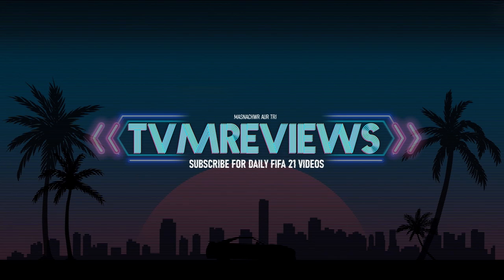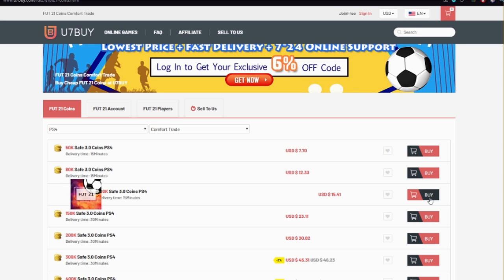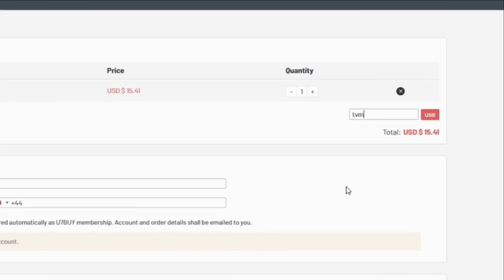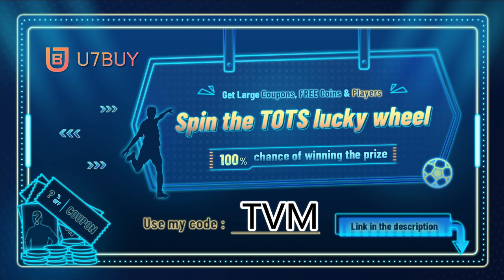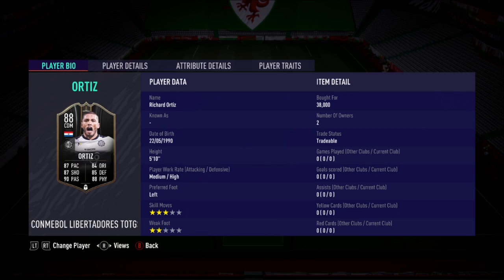If you enjoy the video, do me a favor and hit that like button — it really does help the channel. Through Team of the Season we're going to be doing a lot of player reviews. If you need any coins, head over to u7buy.com — through Team of the Season they are doing a pretty big promotion, 15% off when you use the code TVM at checkout. The link is in the description.